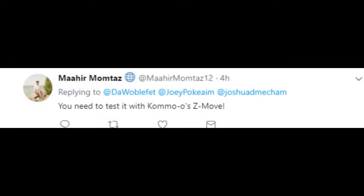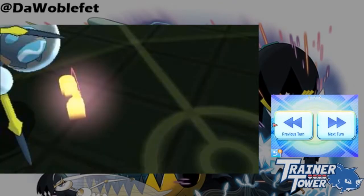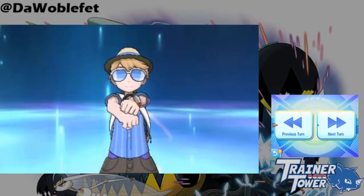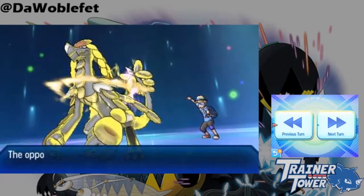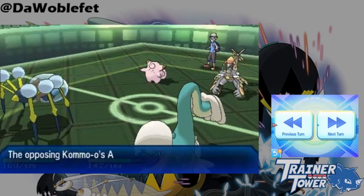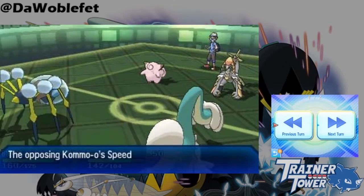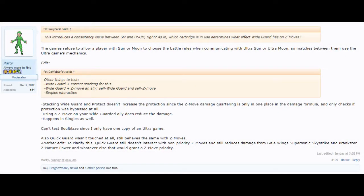Mahiru Momtaz asks to see what happens when Kommo-o uses Clangorous Soulblaze into Wide Guard. I apologize for not showing the full Z-move here, but I've had enough problems with the Extreme Evo Boost animation flagging copyright from Pokemon, so just know that I am actually using the Z-move here. As you can see, like you'd expect, Clangorous Soulblaze deals reduced damage to both of its targets here. Many players, including myself, suspect that this new Wide Guard buff comes as a coding oversight when Game Freak wanted to make this particular interaction work in the first place. Marty describes a few more interactions with Wide Guard and Z-moves that I'd like to just point out while I'm here.